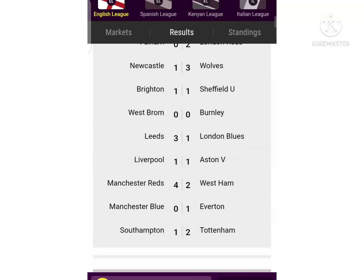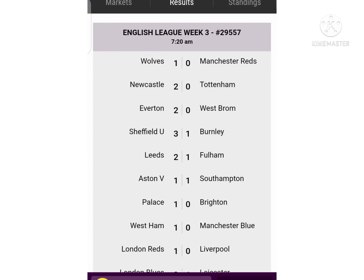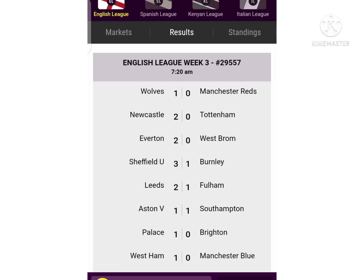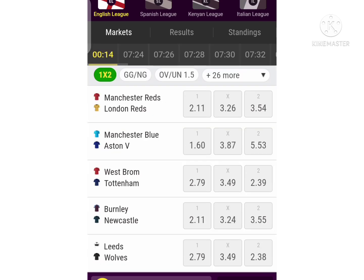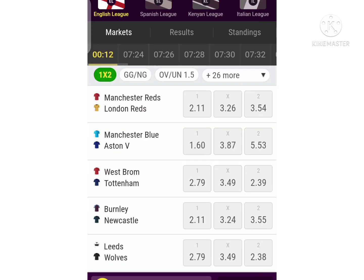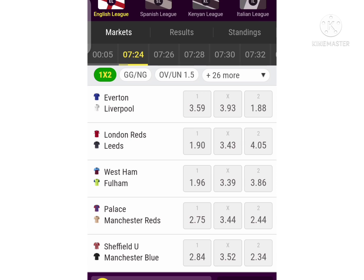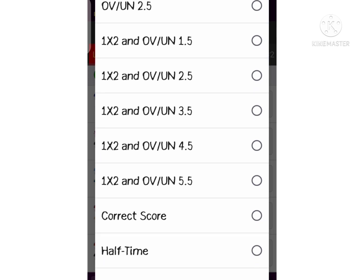Let's check that these big teams are not winning. If you are very keen you can see they are very disappointing — teams like Man Blue, Man Red, Liverpool. These big teams are very disappointing, so please avoid them in any of your bets if they coincide with any trick that you are going to use.